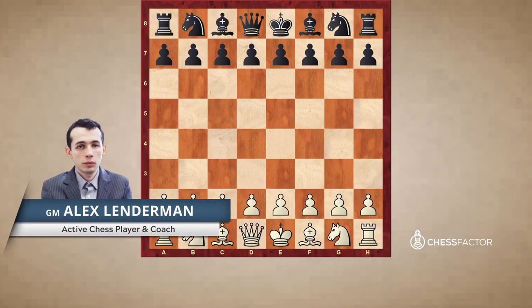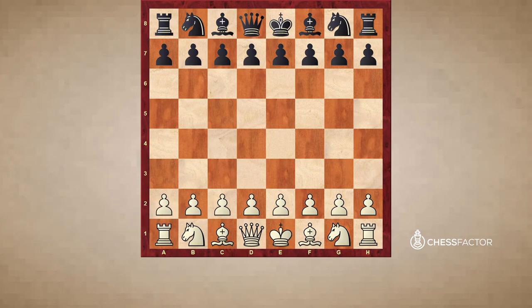Hello, welcome everybody. This is Grandmaster Alexander Lenderman here with the fourth video in the Carlsbad structure part. In this video we're going to see a game first between Zilagi and Suetin. Suetin was a well-known master, Zilagi is not as well-known of a player, and possibly in this game White wanted to make the draw. First things first, I wanted to show you guys how Black can also play for a win and basically get a good game in the Carlsbad structure.